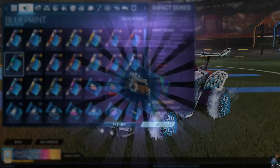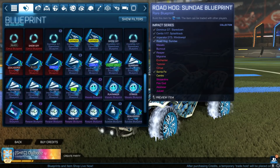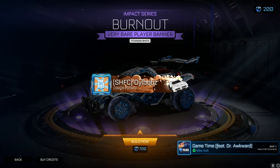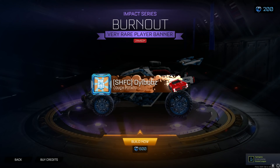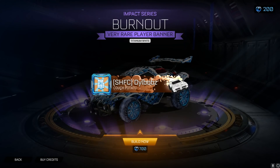I got a titanium white banner. Let's check - does it cost more? 700 credits. What's the crimson one? The crimson one is cheaper. They have actually made titanium white items cost more. Titanium white items obviously cost more on the market because they're a much more universal color - you can use white on a lot more different car designs. But why on earth should we have to pay more to unlock or build the item? That is disgraceful. It's the fact that you get lucky to get a good item but then unlucky because you have to pay so much to build it.